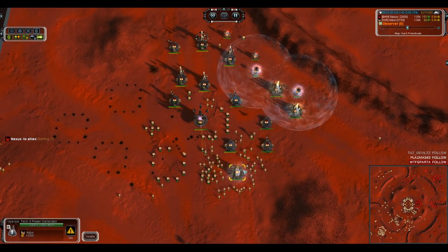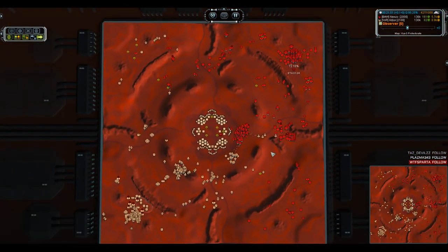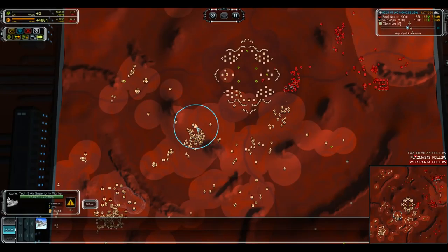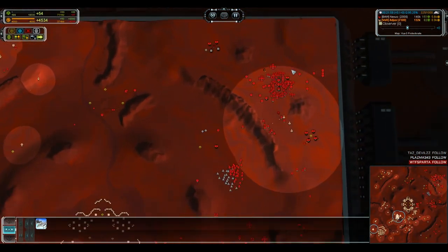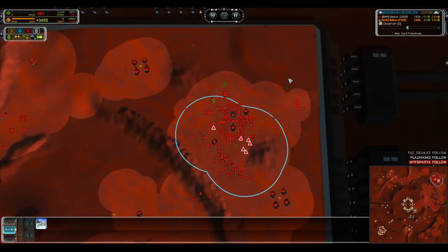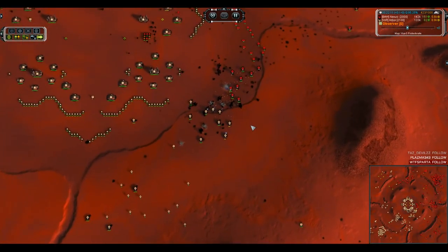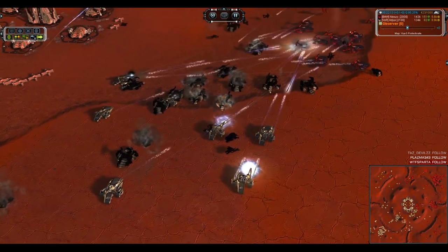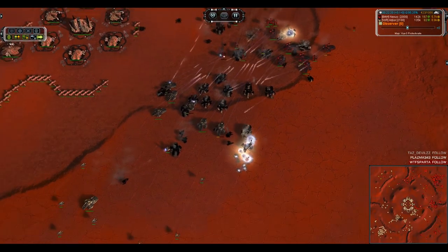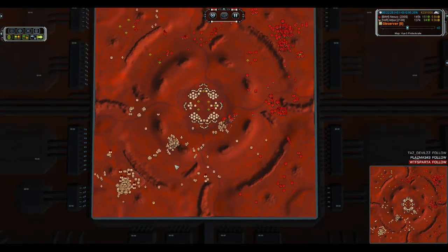Another T3 power generator going down — total of three — meaning heavy ASF production is probably in our future. T3 scouts heading across the back, and Ajax already has about 14 ASF in the air versus only six for Nexus. Ajax could carry a heavy air win right now. Otham engagement — not quite stream versus clump but close. The superior numbers and the Ilshimas are going to tip the fight and Ajax is going to lose his frontline force — that was pretty much all the tanks he had left.